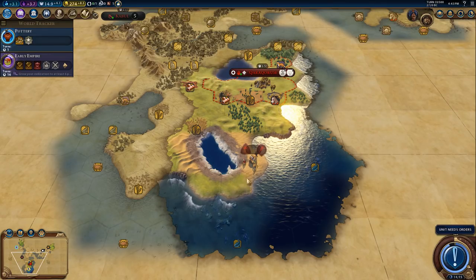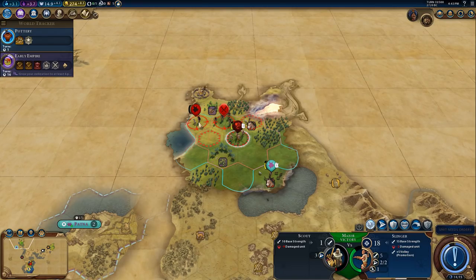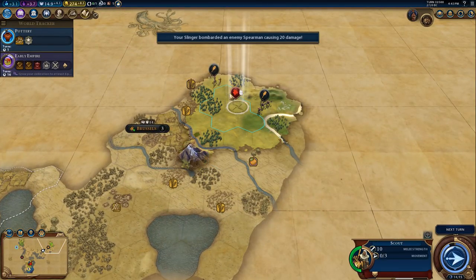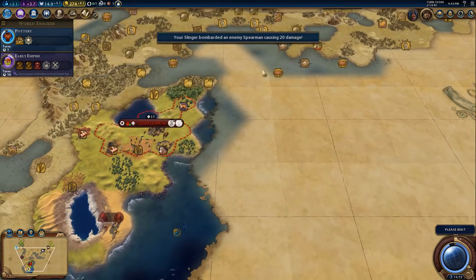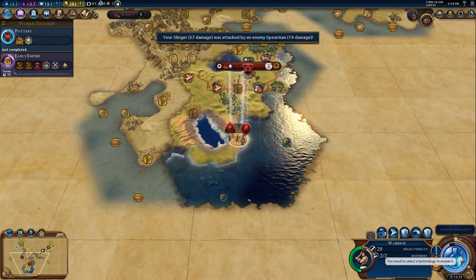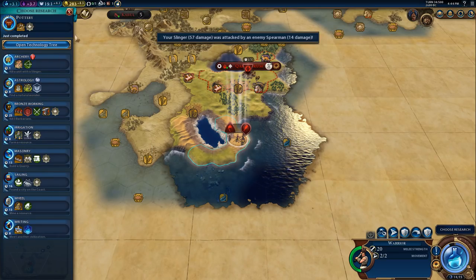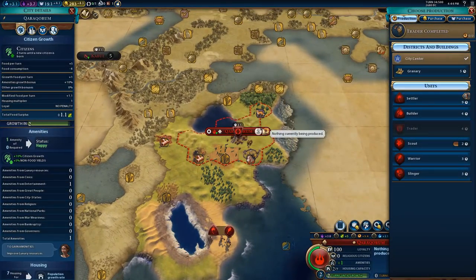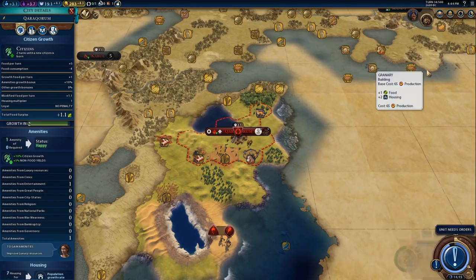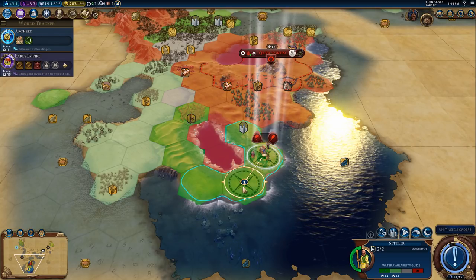I think I'm going to come down here. Can I reach that one? No, let's do that one. I might end up losing that slinger if I'm not careful. Let's go for archery in research - that is literally one turn and it's done. And a granary - yes please.